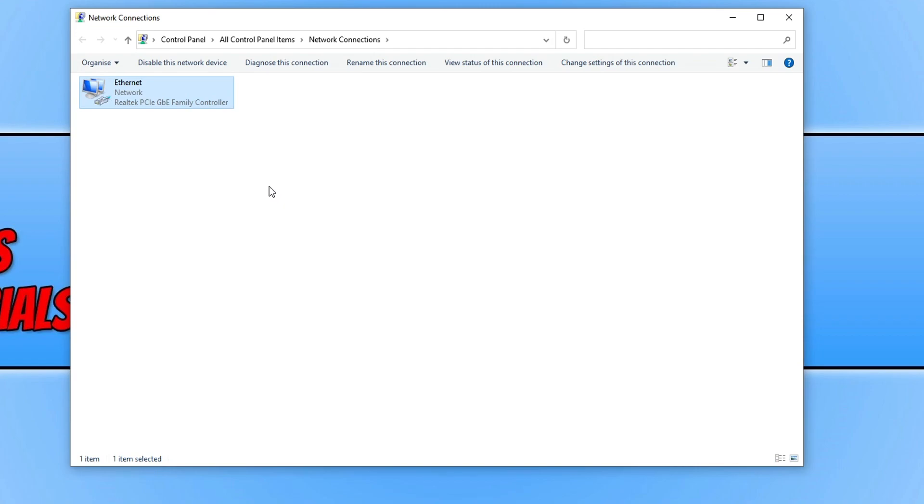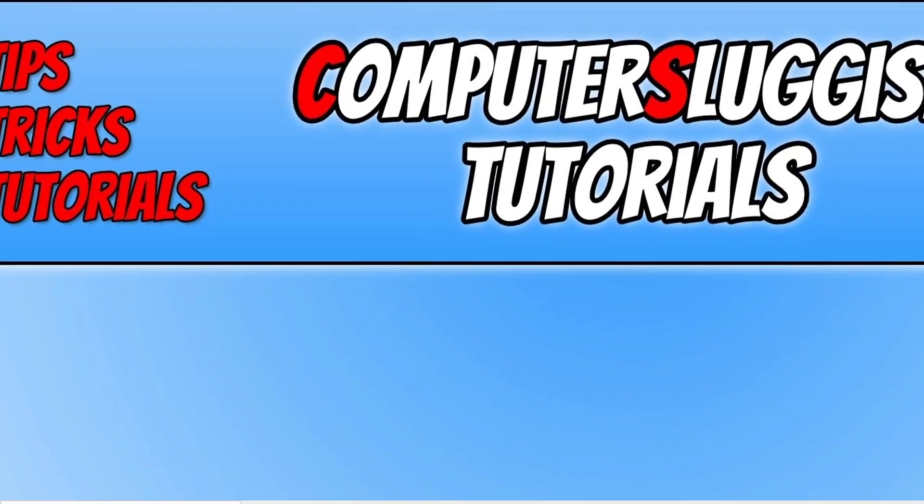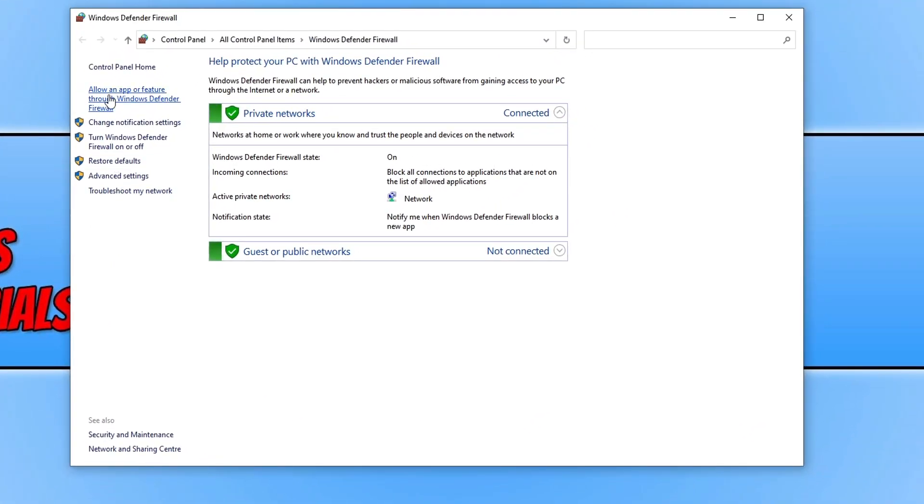If it didn't, the next thing you want to ensure is that your security or firewall is not blocking Forza Horizon 5. If it is blocking the game, you will not be able to connect to the internet, which is why you can't connect to the Forza Horizon 5 servers. I don't have every security firewall program installed, so I can't show you third-party programs, but if you're using Windows Defender I can show you. Open the Start menu, type in Defender, and select Windows Defender Firewall. Then click on Allow an App or Feature Through Windows Defender Firewall.